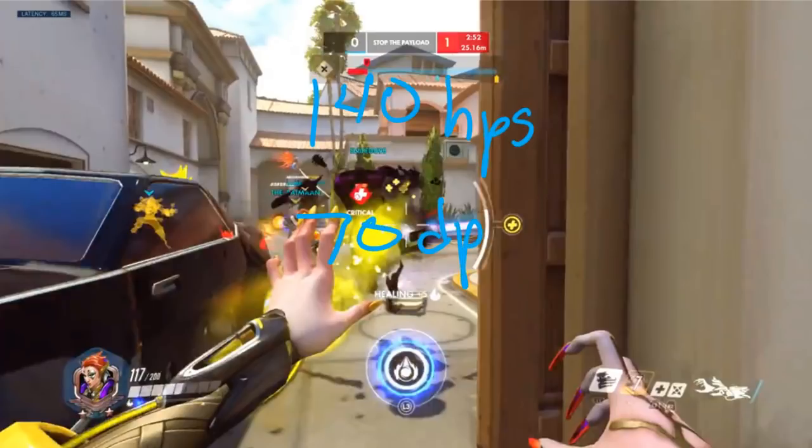Coalescence is unblockable — the only thing that can stop it is Zarya's bubble for a couple seconds. No D.Va Matrix, no Reinhardt shield, no barriers whatsoever. Moira can attack the enemy backline from the safety of her own backline and no one can do anything about it except take cover — that's a pretty powerful and underrated ability. So if your Reinhardt runs shatter, don't be afraid to follow up with Coalescence, as long as you know what the other ults are. Just read the battle and make your decision, because you don't want to burn all your ultimates in one fight.